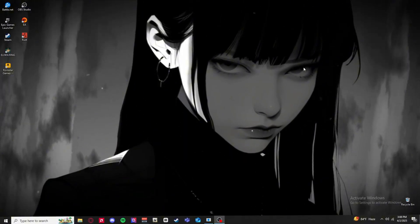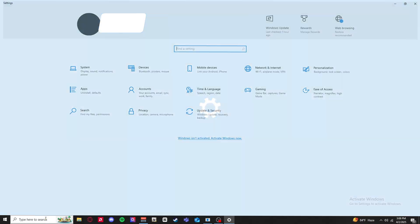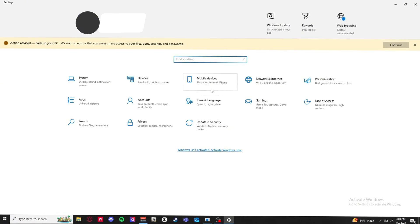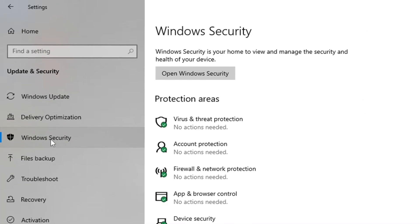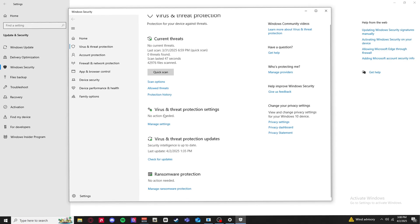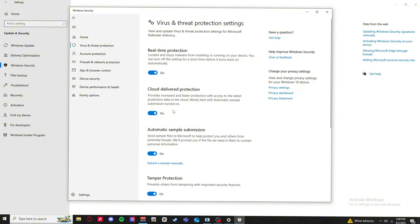First things first, you guys want to go to your Settings. Number one reason: go to Windows Security, then Virus and Threat Protection. Click on that, scroll down to where it says Virus and Threat Protection Settings, and click Manage Settings.